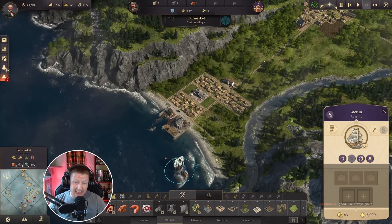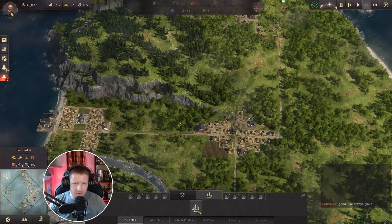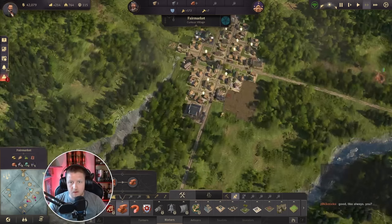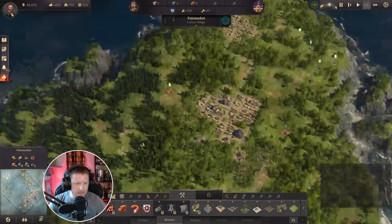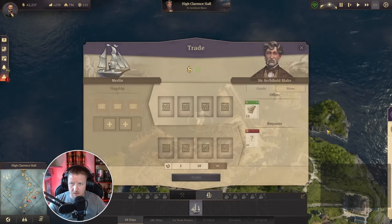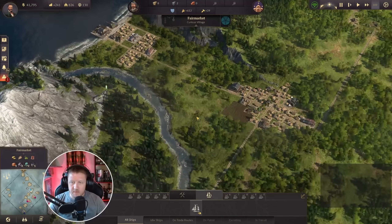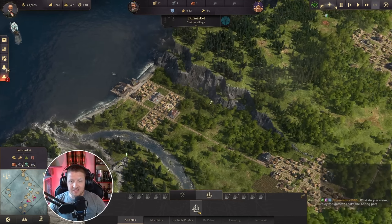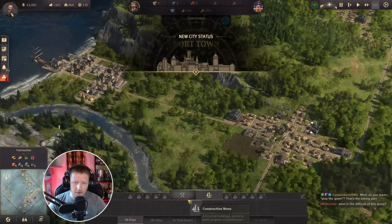I do have to play the game, unfortunately. Come over here — he's still got some timber for sale. Grab the timber, file that up, bring that home. Let's play the game — the most boring part. At least I want to get everything unlocked so I can see what all I have to play with. I've got so much stuff to play with.